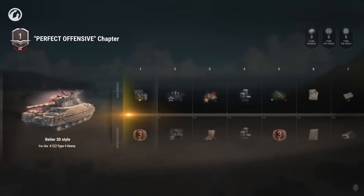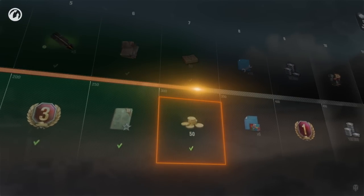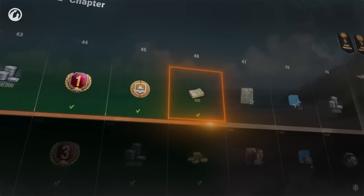Experimental equipment was added to the base rewards, some gold prices in the improved pass and revised bonds — well, you get less of those.